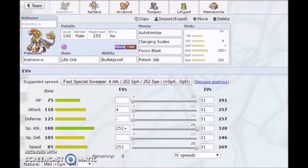This team is going to focus mainly around Kommo-o. Now, why I chose Kommo-o is because that Dragon and Fighting type combination is so good. It's a very offensive typing. So I decided to go with a mixed Kommo-o instead of going physically offensive.